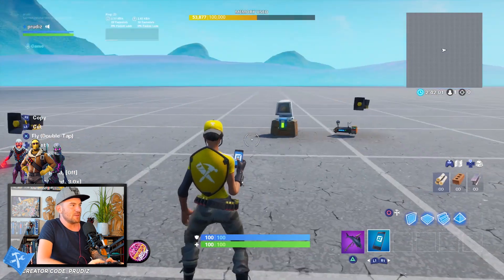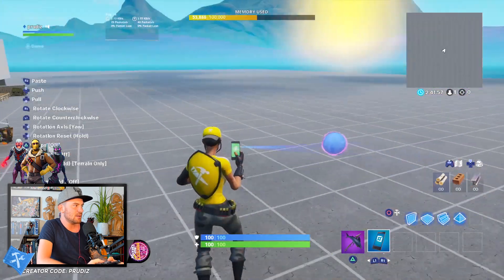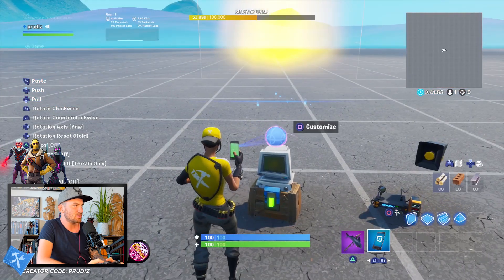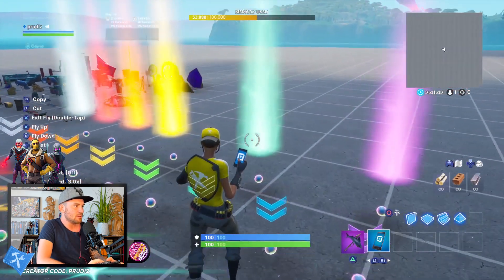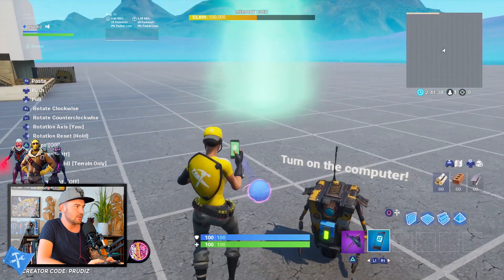Now we need something that shows our quest. Let's take the yellow light column — that shows us where the quest is, at the computer. And the blue one shows us where our reward will be, let's place it next to the Claptrap.